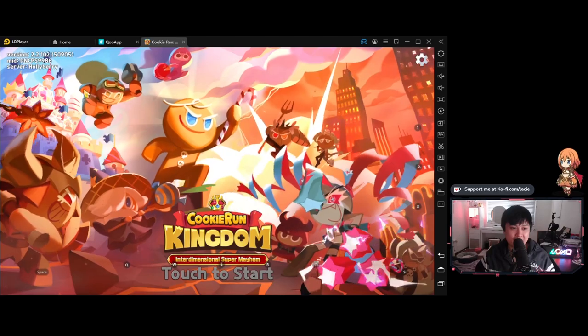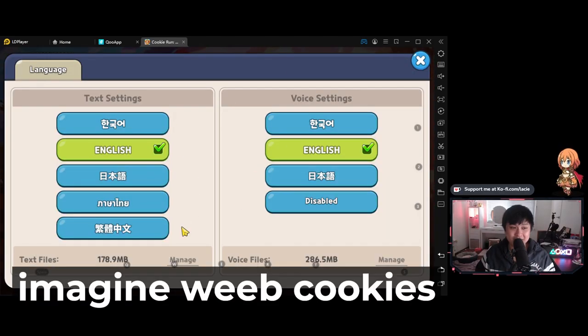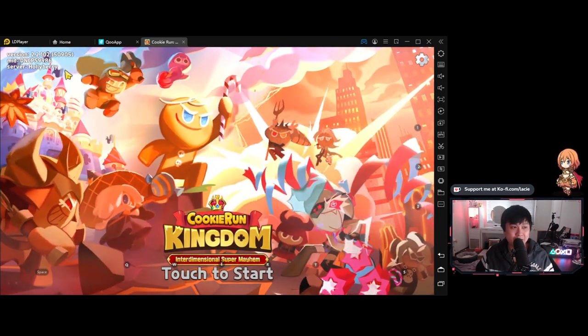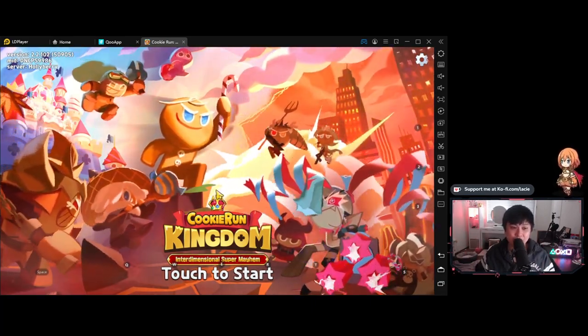Something you guys did not see was that I had to select my language before, and I wanted to show you the language options. This is pretty nutty — the fact that they're supporting a whole bunch of text as well as voice settings. From what I remember, a lot of it is actually voice acted. Just by looking at this, I can get a glimpse of how much money has been pumped into this game. On top of that, I am on the new server, Holyberry. Let's get started and see where we go from here.